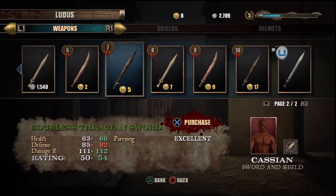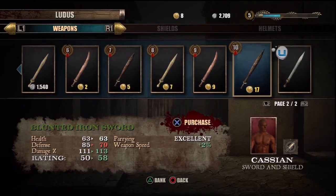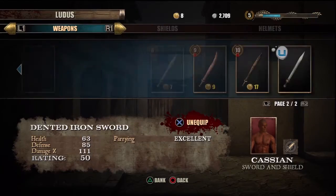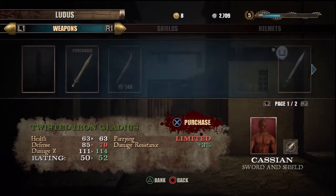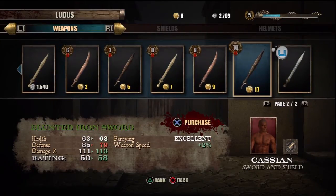The ones you see here are not the max amount of weapons you get. Every time you level up — right now I'm level five, shown in the top right-hand corner — you unlock maybe five more swords, five more knives, five more spears, or whatever weapon type you're using. When I started off I probably had about eight swords; now I have maybe around fifteen.